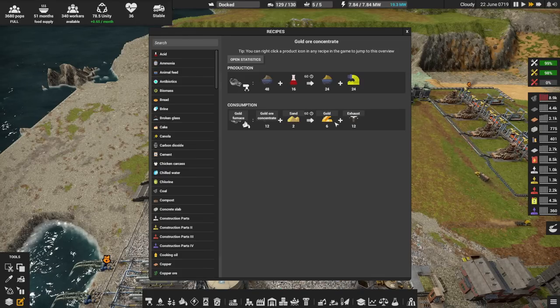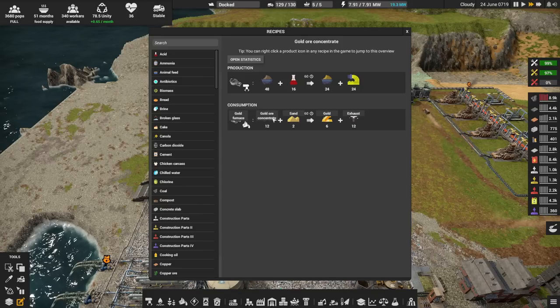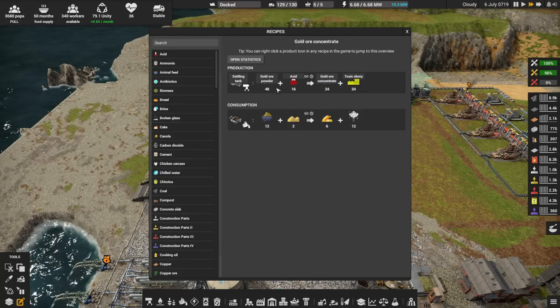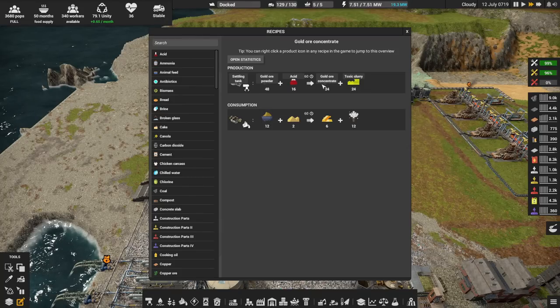That's really weird — it's really weird to me that you take gold concentrate and you put sand in. There's 12 plus 2, that's 14. I'm not sure how it goes into exhaust, but it's the way it is. The ratio is 24 to 18. So for each four gold ore that we dig out of the mountain, we get one finished gold.